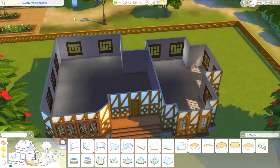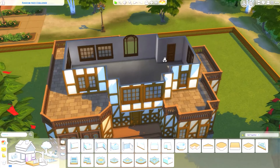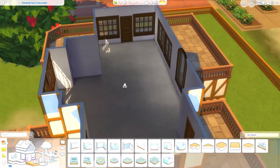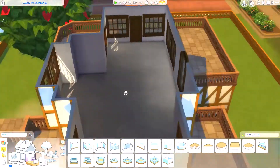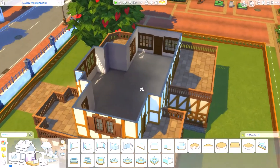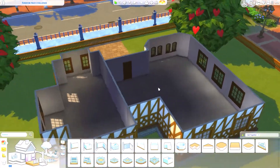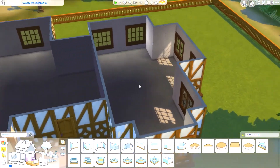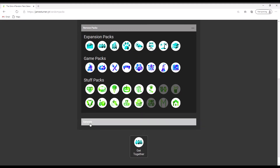For the inside I'm thinking a kitchen-diner and a living area downstairs, then maybe one bedroom and one bathroom upstairs. I'm going to start with the living room, so I'm heading to the randomizer to see what pack I get.